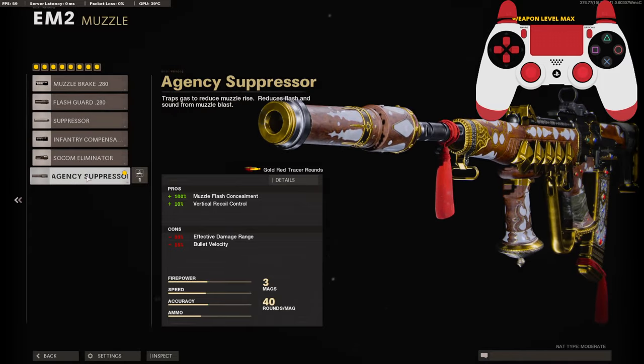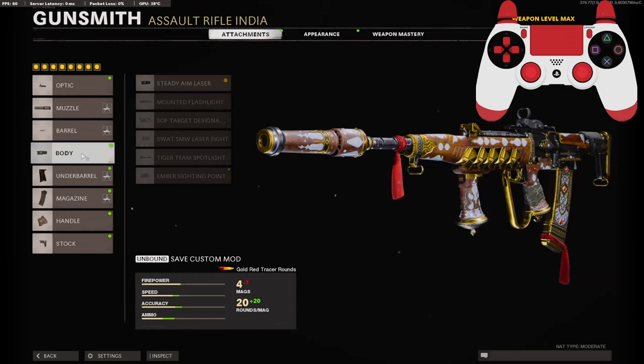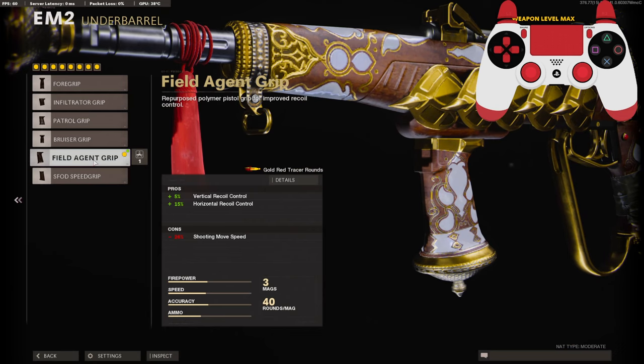Next I'm running the Agency Suppressor for vertical recoil control and to stay off the mini map. For the barrel I am using the Task Force barrel for maximum damage, effective damage range, and bullet velocity. For the body I'm running a Steady Aim laser.